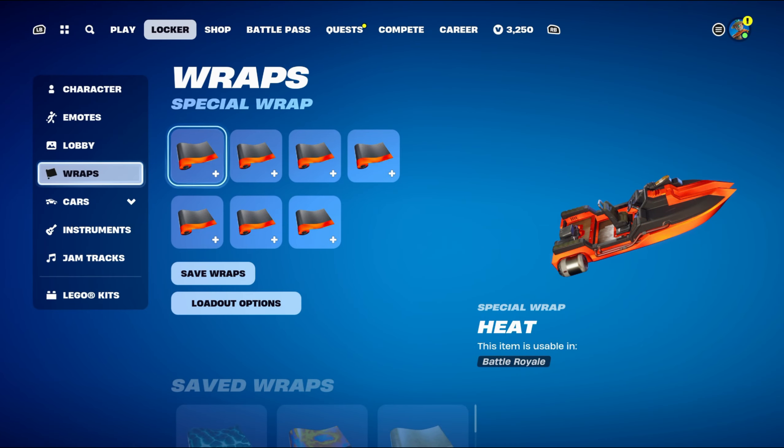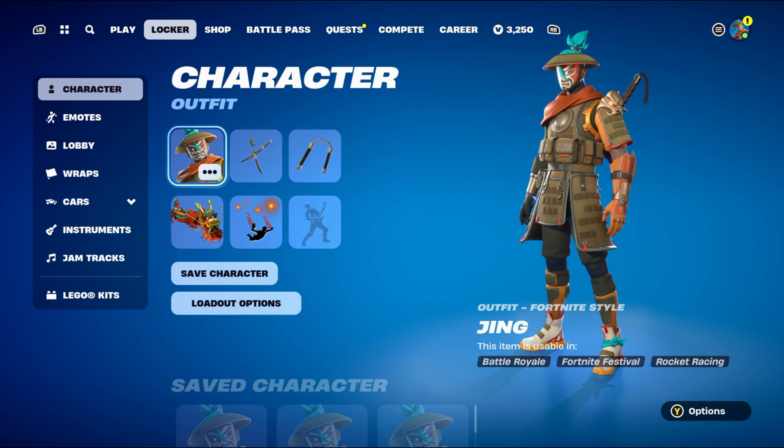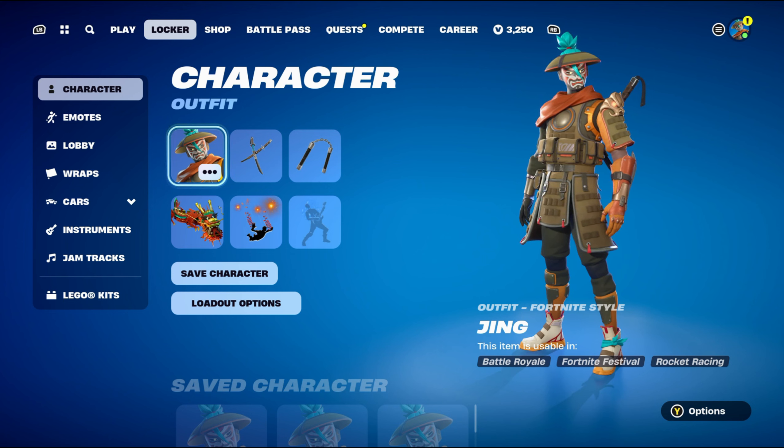So that's all the Jing skin combos done — the June 2024 Fortnite Crew Pack skin. I was going to get it done at the start of the month, but I had a lot of other combos to do and new skins came out as well, so I thought I'd get it done now. If you have any other video suggestions — skin, back bling, pickaxe, glider, contrail, weapon wrap, or anything Fortnite related — always feel free to let me know in the comments down below.